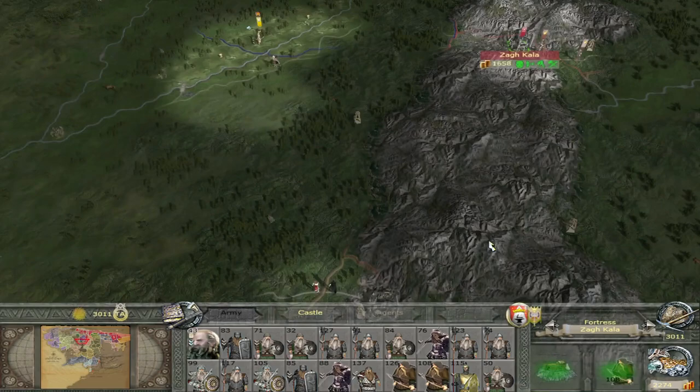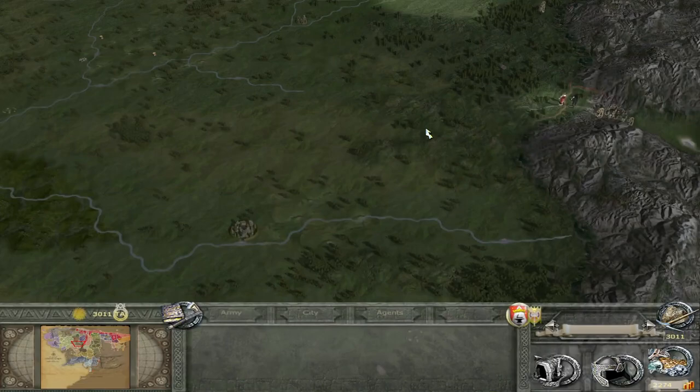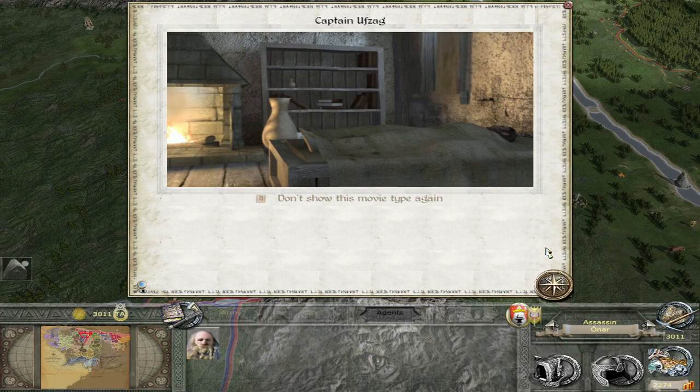We've got this settlement down here which is now the Orcs of Misty Mountains' capital. The Veilsmen are here, so that's fine. We're just replenishing up with these guys where we can, and I'll merge them together and then march south. And this way I will head west because obviously that's where the settlement is. There's a Misty Mountain Orc army — it's a very small force. They probably won't attack us. I could try and kill him — let's give it a go, let's see what happens.